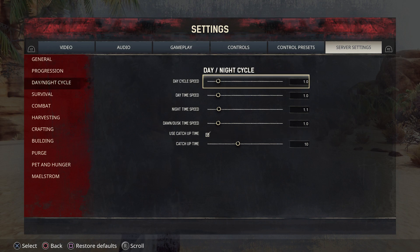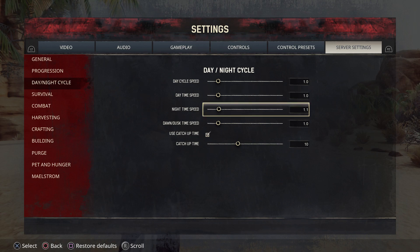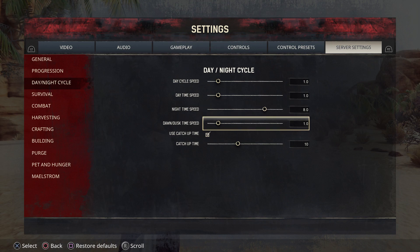Then we have the day-night cycle, which I absolutely love. You can change the day cycle speed — move it to the right and your day will move by faster; move it to the left and it'll go slower. There is also daytime speed. I usually will adjust nighttime because I don't like nighttime, so I will make it go by really fast. Then there's dawn to dusk time.